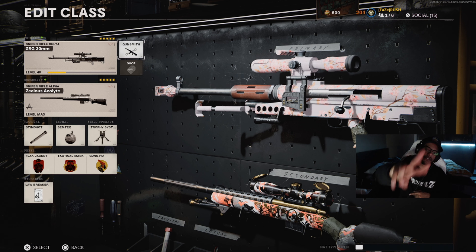For the handle, you would use the Airborne Elastic Wrap - I just don't have it yet. It has the best ADS time so I will equip it as soon as I unlock it. Currently you'd use the Speed Tape, then the Sasar Jungle Grip, then the Serpent Wrap, and then switch to the Airborne Elastic as you level it up. For the stock, I'm currently using the CQB Pad but I'm going to use the Raider Stock when I unlock it. So the recommended handle and stock are the Airborne Elastic Wrap and the Raider Stock.